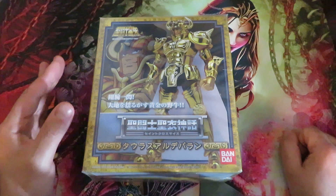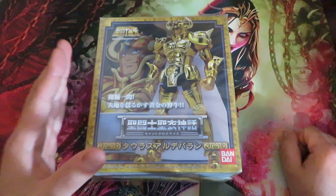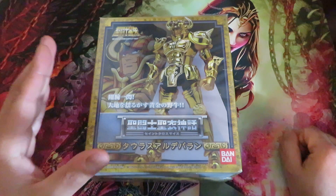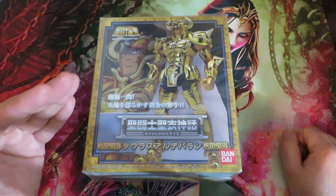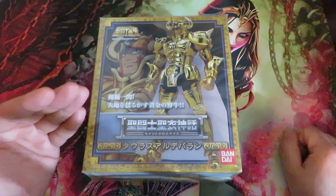Aldebaran is the name of the most bright and important star in the Taurus constellation. In my opinion, he is the strongest gold saint when it comes to brutal force. When it comes to physical force, Taurus Aldebaran is the strongest among the gold saints.